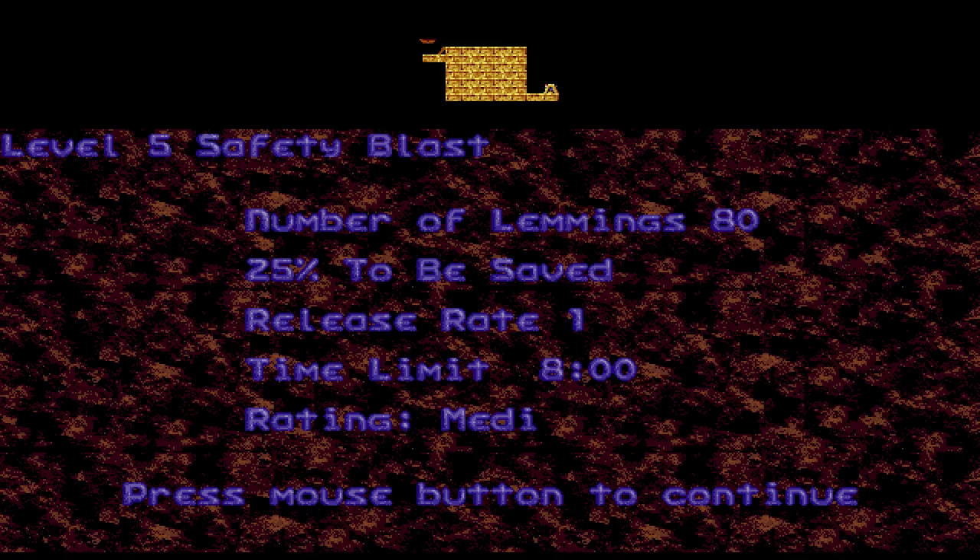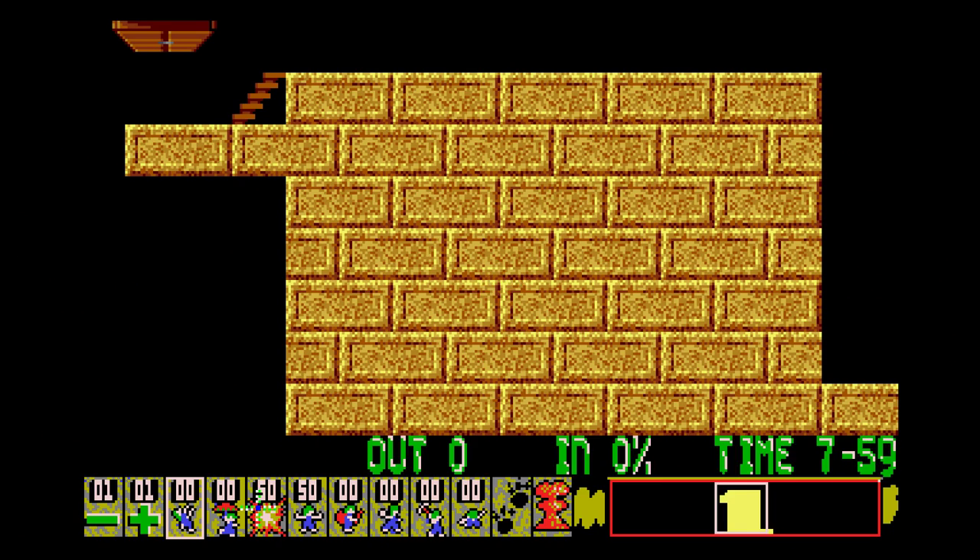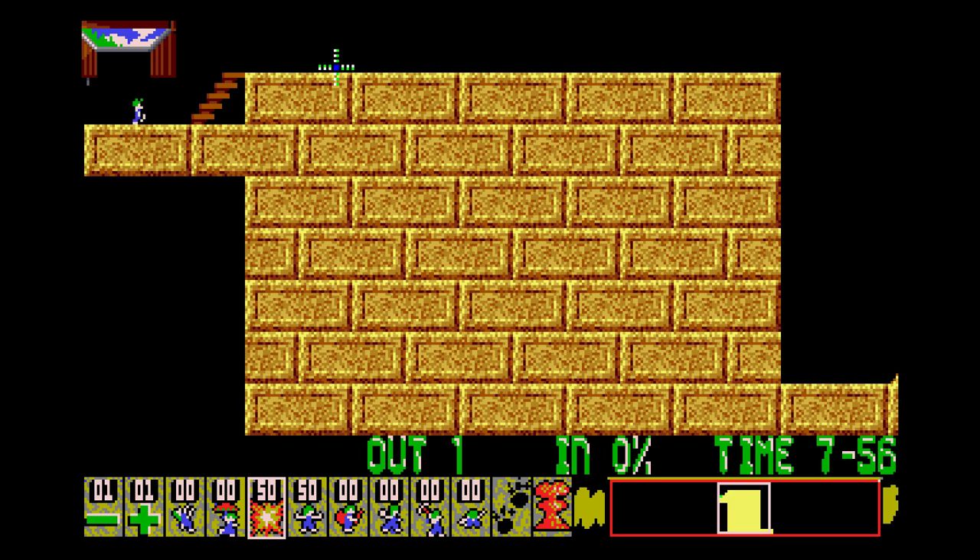We're not exactly cruising through levels anymore. Safety blast! 80 lemmings, gotta save 25%, and we have 8 minutes. It's going to take a lot of bombing, but fortunately we don't have that timer, and we've got a release rate of 1 — we can afford to be careful on this one. I don't think this is going to be a very hard level. This would be a hellacious level in any other version of Lemmings, but here, if we start from the middle of the wall, this will go perfectly. Just a little downward — this is simple, because there is no timer involved.